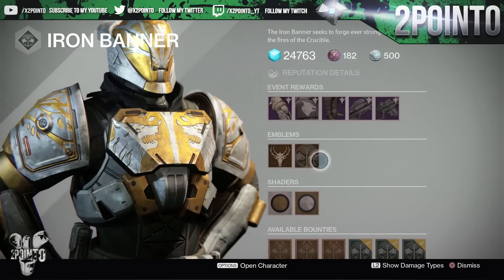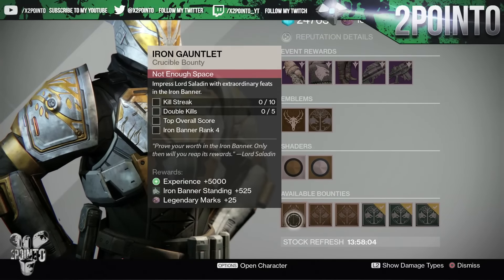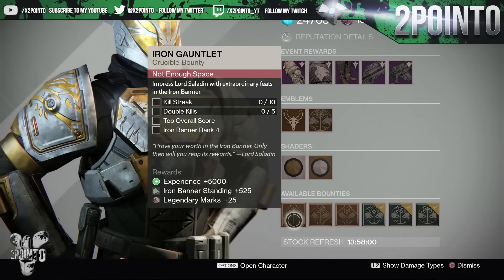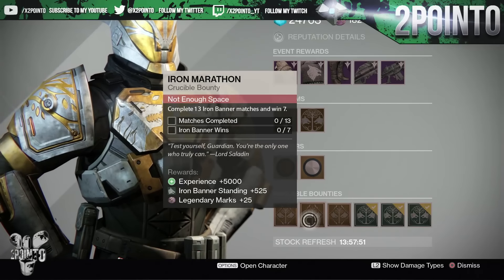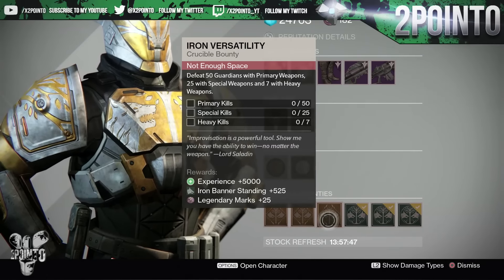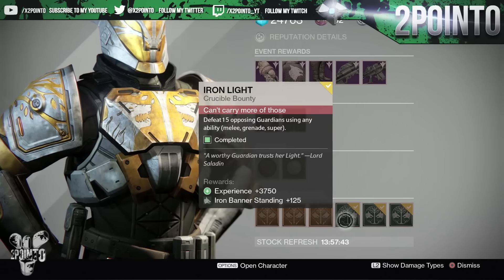We also have the usual emblems and shaders. For the weekly bounties: Iron Gauntlet requires a 10 kill streak, 5 double kills, the top overall score, and reaching Iron Banner rank 4. Iron Marathon requires completing 13 Iron Banner matches and winning 7. Iron Versatility requires 50 primary kills, 25 special kills, and 7 heavy kills.